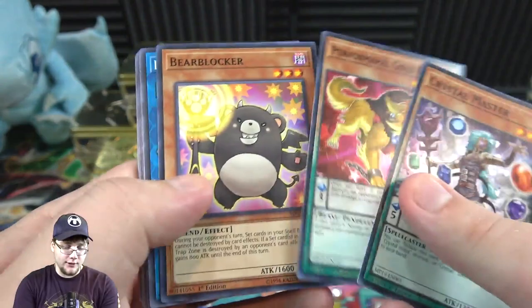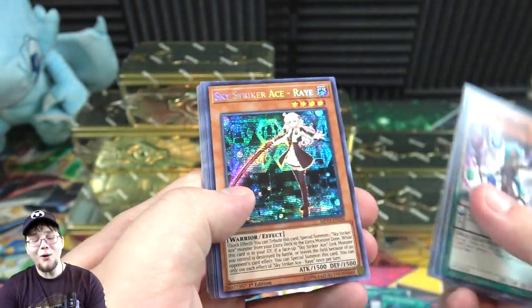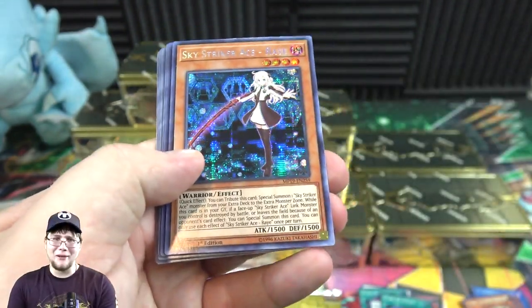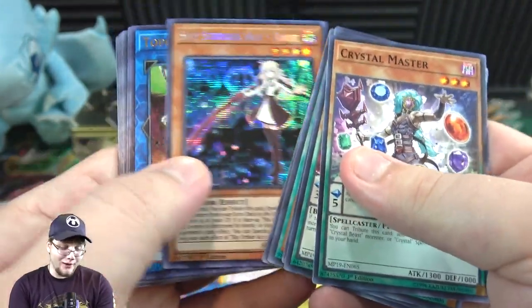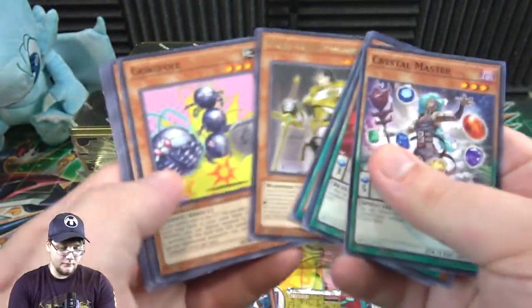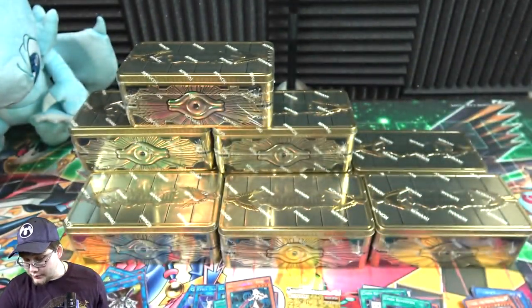Cyber REV System again. Oh yeah — Sky Striker Ace Raye! I forgot they actually reprinted her because she was like a secret in Battles of Legend or something. Still cool looking, but kind of an odd choice. And Topologic again — could have been one of my Dragunities instead, but you know, whatever.